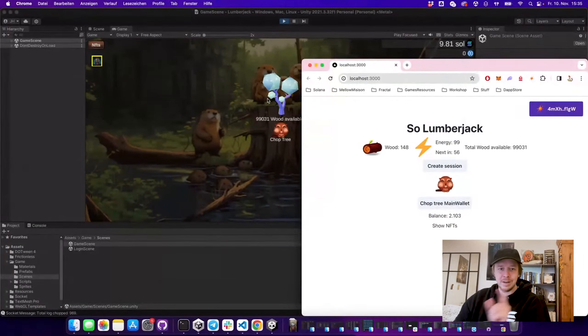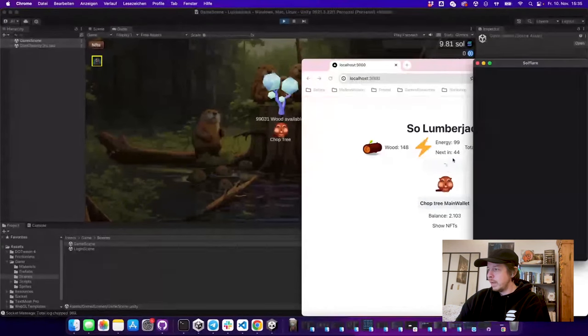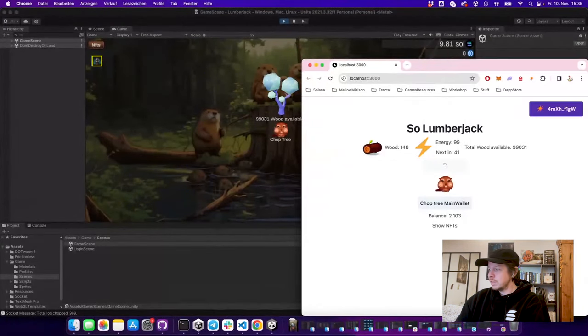This will pop up the usual browser extension, I can approve this, and I chop a tree. You already saw that I also chopped the tree in the Unity game because they are both listening to the same account. You can also do this in JavaScript by creating one of these sessions — this feature is called session keys and it's maintained by Magic Block.